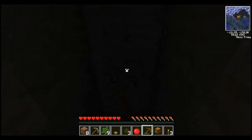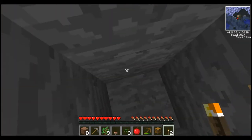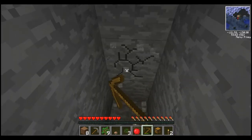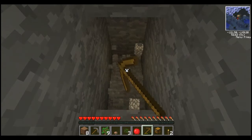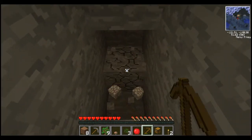Should I just waste this wood pickaxe before I start using my stone one? I think I probably should because I don't want to be carrying around a wood pickaxe forever. And I've only got three torches. Hopefully I'll find some coal, otherwise it'll just get very, very dark. And dark isn't good for Bandicam because it kind of mucks up. There must be some coal around here somewhere because I don't want my Bandicam to completely lag out and ruin everything.